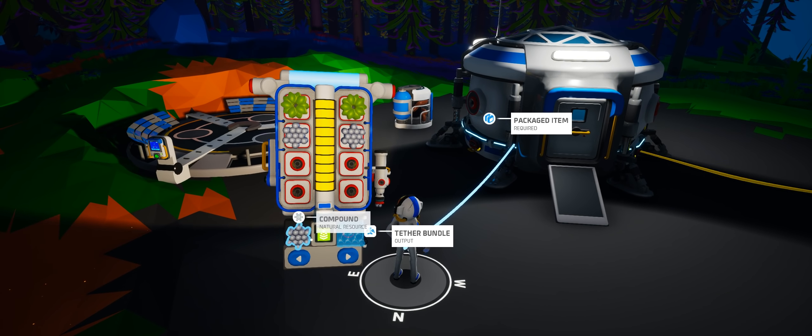Let's head down here and get a bit more compound, because we're going to need this. I have a feeling if I dig too deep, we're going to end up finding a cave system below us. There's loads of this stuff down here, so don't just go for what's on the surface. Generally, if there's a little bit of compound on the surface, it means there's a whole lot below. We need to try and get out of here in time — we're going to run out of oxygen otherwise.